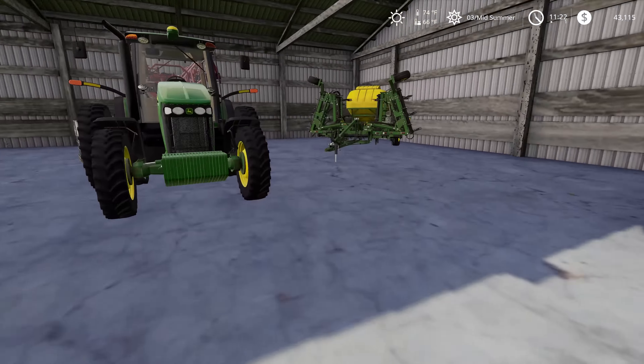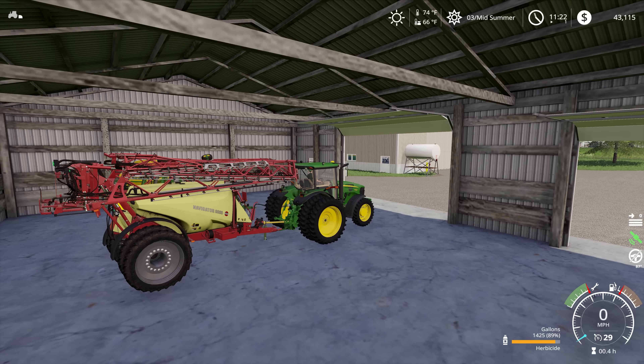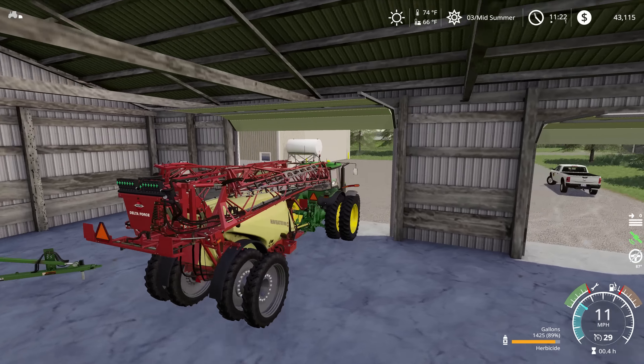Hello and welcome to Kidderk Farms. We're back with another episode of Mercer County, and we need to get spraying on our soybeans that we got planted last episode. We've got the sprayer here in the shed and our last container of herbicide. I was really hoping that was gonna go a little farther, but we've got almost 90% of a tank here, which should be enough to spray down these two fields.